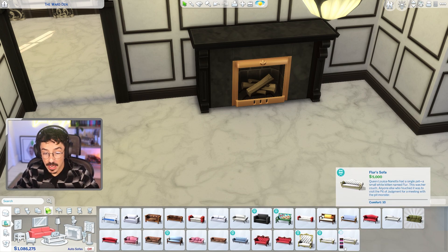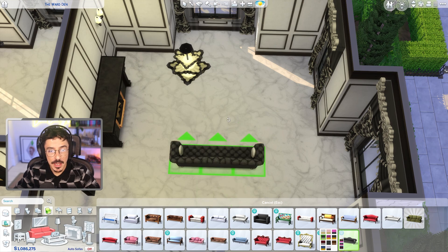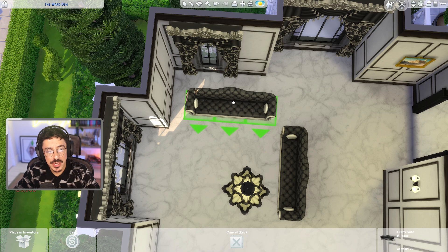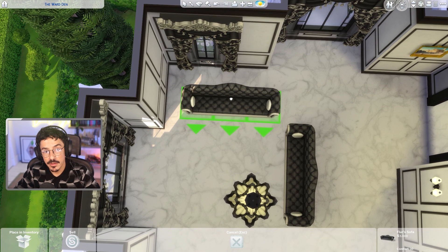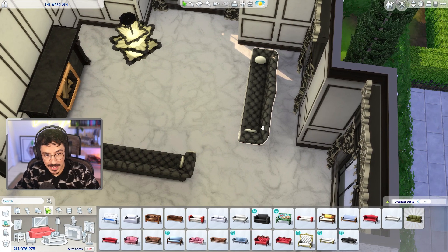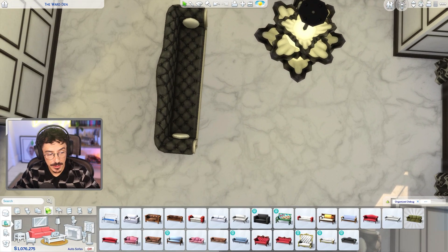I really want to tackle another bigger EA build next time. What I think I'm going to do is make it more of a let's build rather than a speed build, so you can see everything kept in real time. There's a mansion in Windenburg I've had my eye on for quite some time — I think we should renovate it together next time. We're using these sofas, by the way.